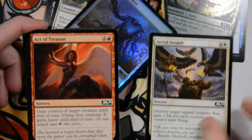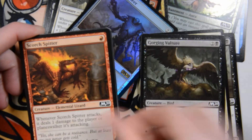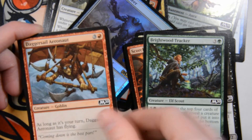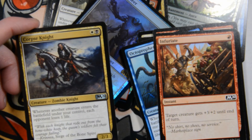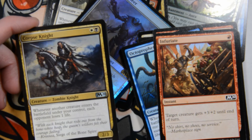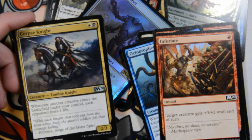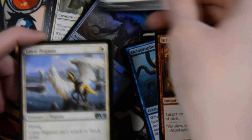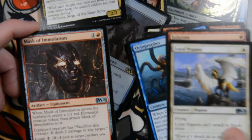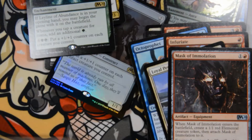Come on Sorin, release your guards. We've got Arean Assault, Act of Treason, Undead Servant, Dawning Angel, Gorging Vulture, Scorch Spitter, Brightwood Tracker, Daggersail Aeronaut, Octoprophet, Infuriate, Corpse Knight — I'm pretty sure it's a 2/2. Loyal Pegasus, Mask of Immolation. And Leyline of Abundance is our rare. I'm pretty sure that's supposed to be a bear, and it is a 2/3 on here.